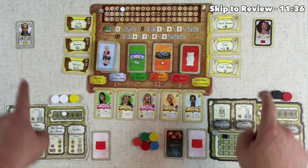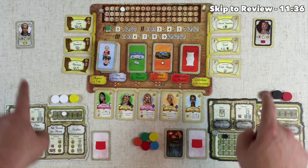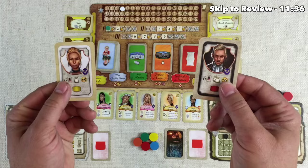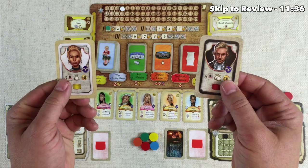Here's the starting setup for a two-player game of Legacy. We see that each player has their own private board as well as a head of family and an endgame victory condition. There's also a single communal board in the middle of the table. The first thing the players must do is decide if they're going to begin the game as a matriarch or a patriarch. These player cards are double-sided and there are differences between the two sides.